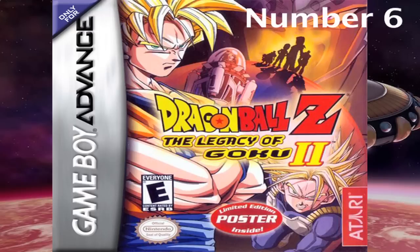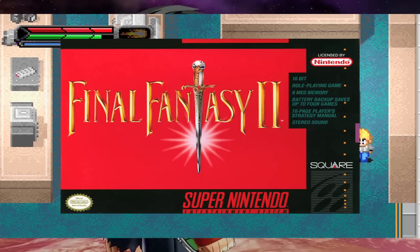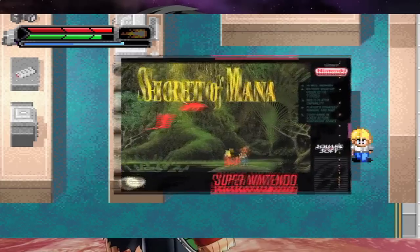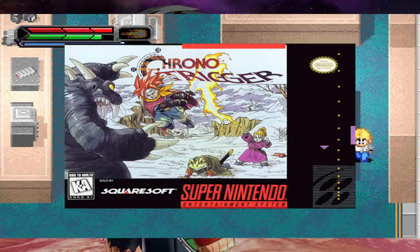Number 6: In Dragon Ball Z Legacy of Goku 2, in Hercules City, go to the Circuit Shack, the electronics store, and you'll notice a Game Boy Advance on the table. Also, there will be game copies of Final Fantasy 2, Legend of Zelda: A Link to the Past, Secret of Mana, Super Metroid, Mega Man X, and Chrono Trigger.